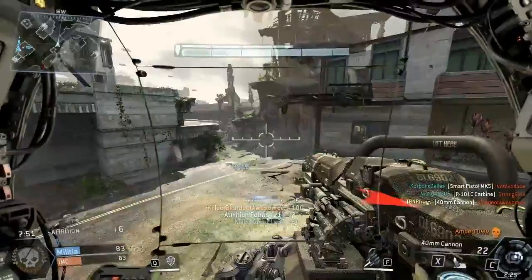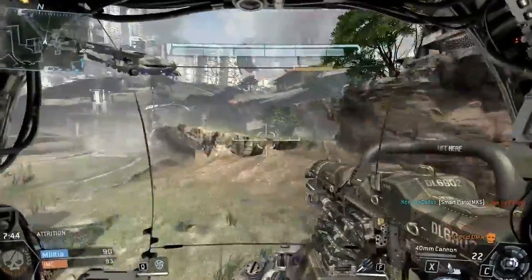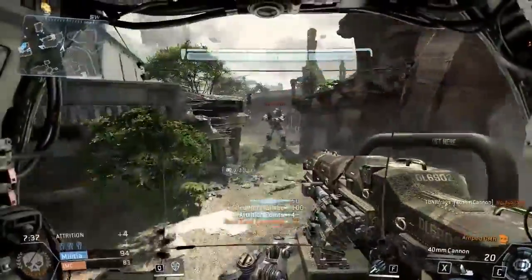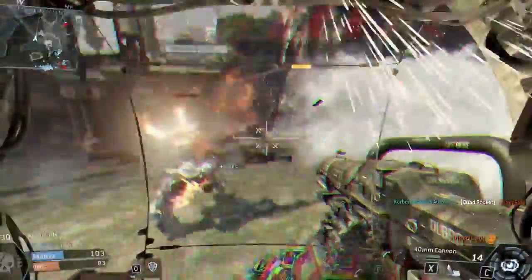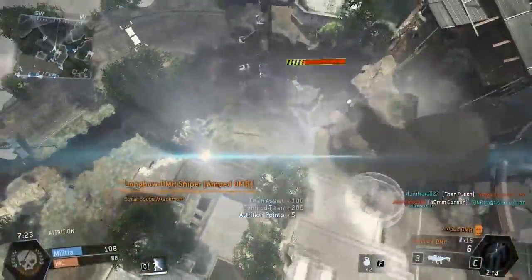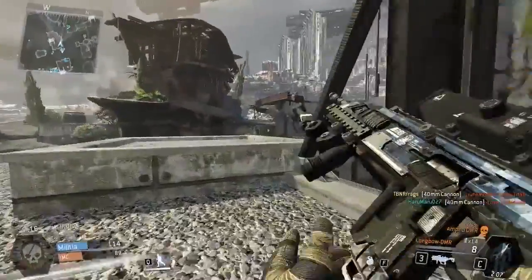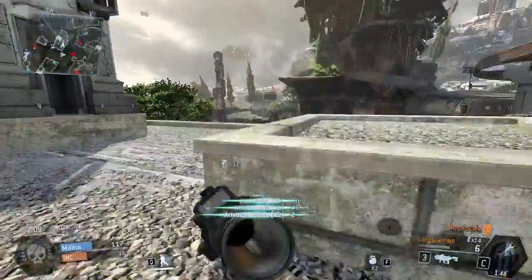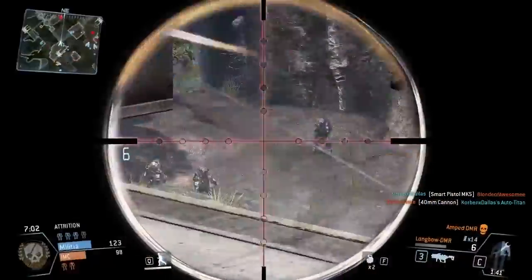We're not going to stay in the Titan too long here — just want to get a couple of kills and earn some burn cards, then hop right out. Let me know down in the comments what you guys have been thinking of the Titanfall beta so far. Have you been enjoying it? And if there's anything you think could be changed for the full release, what would it be? Honestly, I can't think of anything because I'm having so much fun. Everything just works so well. I would personally give the beta like a 9 to a 9.5. If it ain't broke, don't fix it — that's how I feel about the Titanfall beta.